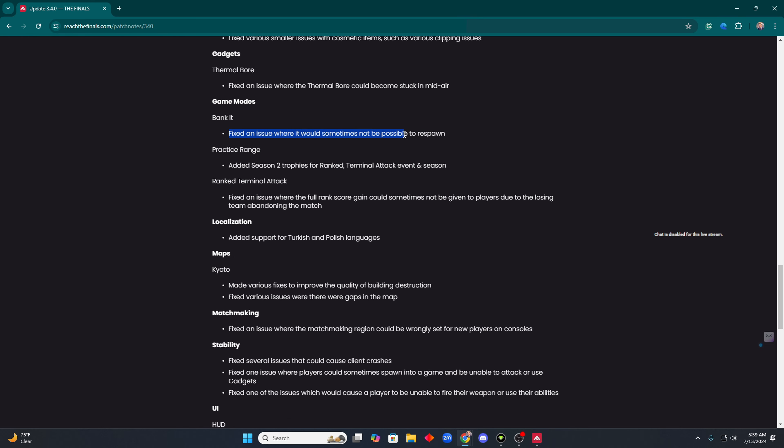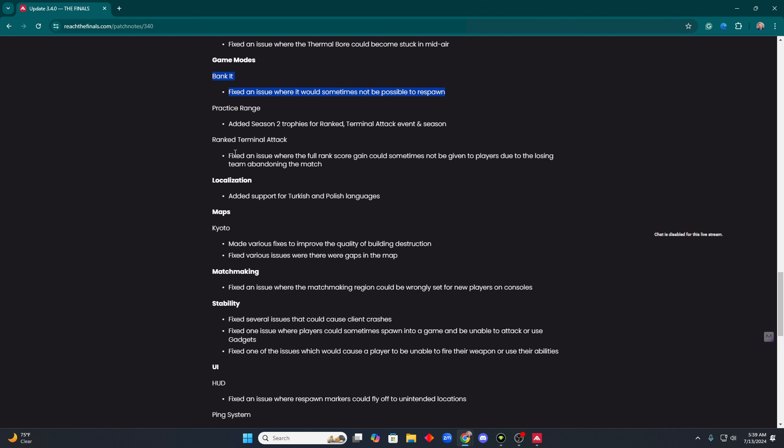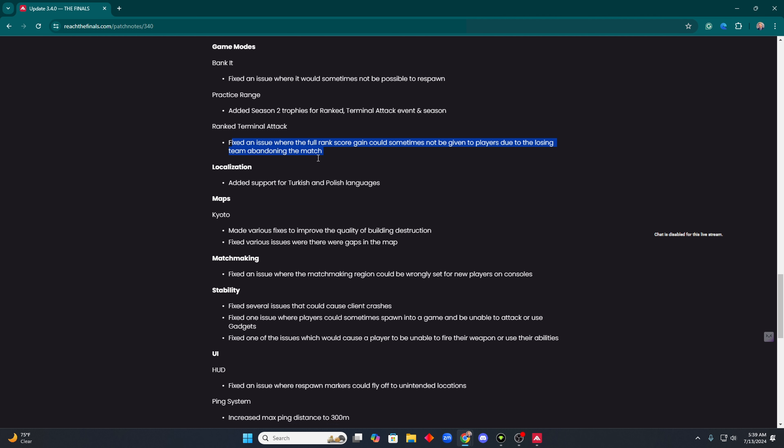Bank It: fixed an issue where it would sometimes not be possible to respawn — glad they fixed that. Practice range: added some trophies. Terminal Attack: fixed an issue where the full rank score could sometimes not be given to players due to the losing team abandoning the match.